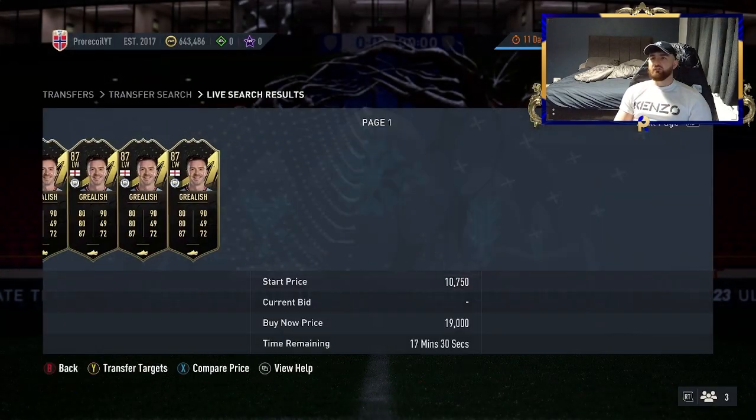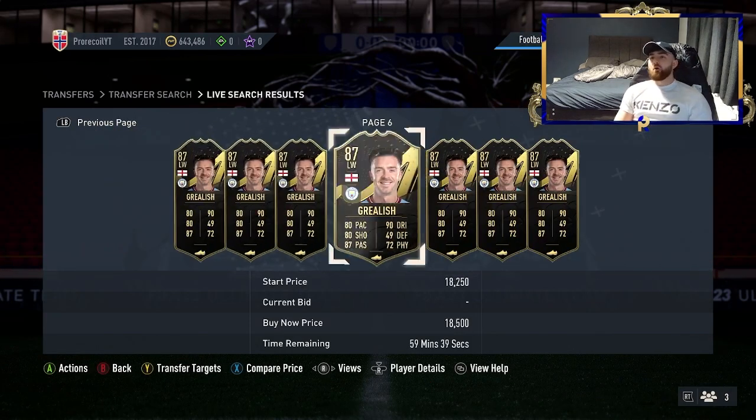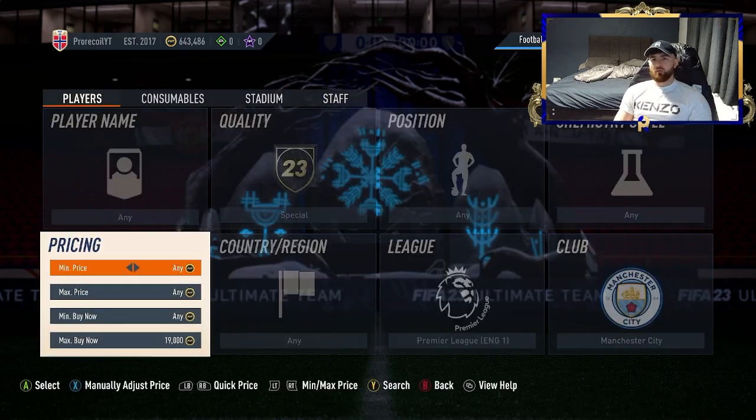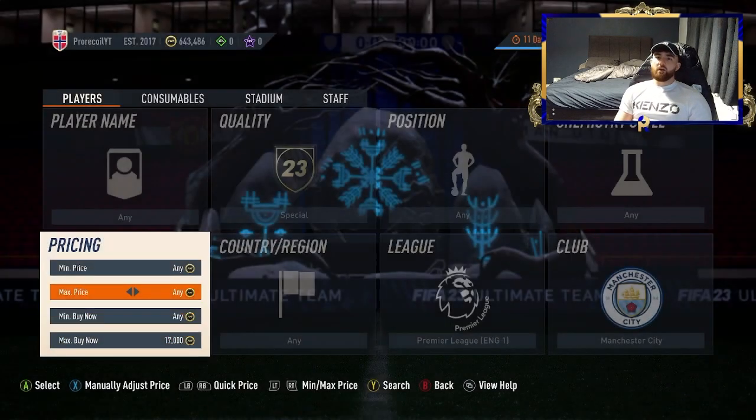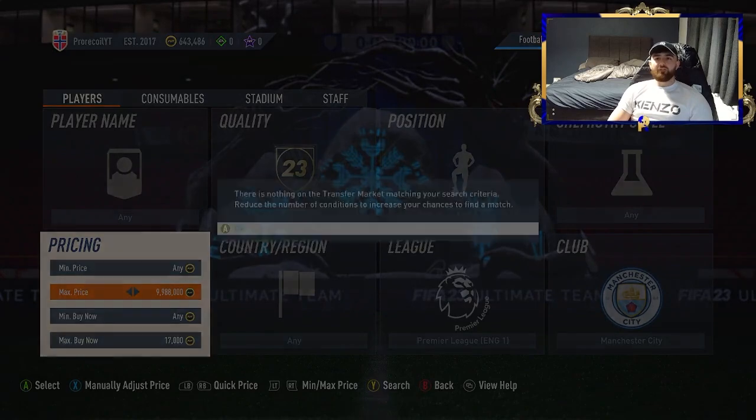We've missed Foden with a good snipe — I think he's going for about 19k. At 19k EA tax is about 1k, so we'd make around 1k profit as well, meaning 17k would have been a buy. That 16k listing would have been a 2k profit — we've missed that one. But I think we can still do some bits and make a few coins here.